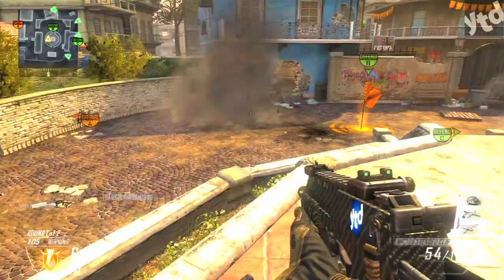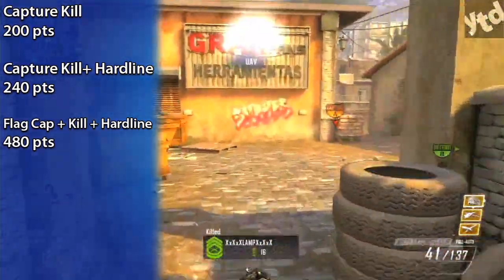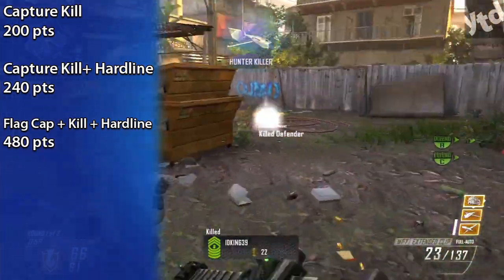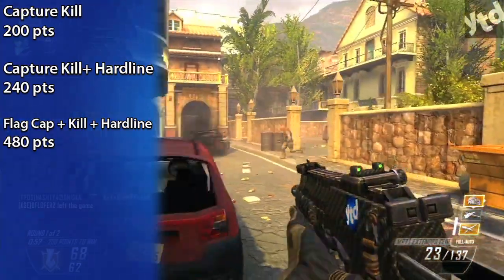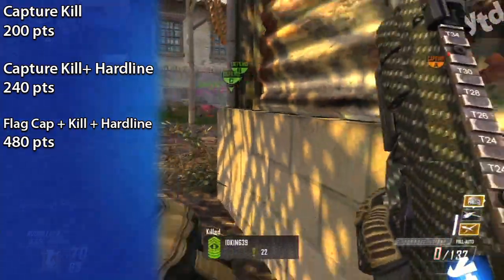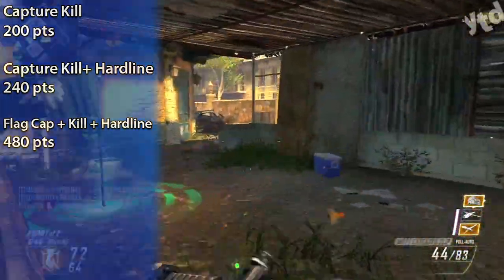Now if you happen to kill someone while capturing the flag while using Hardline, you'll receive another 240 points — that's enough to get a UAV. Getting a kill while capping a flag is normally 200 points, but add in the 20% bonus and that's 240 points total. So people who play the objective, cap flags, and hold hardpoints while using Hardline have a lot to gain.